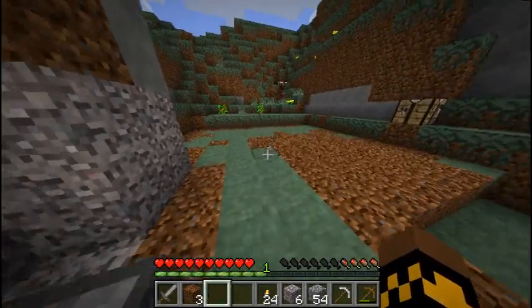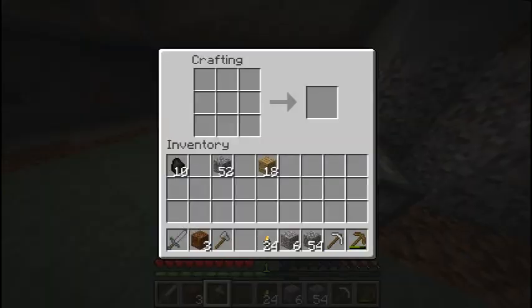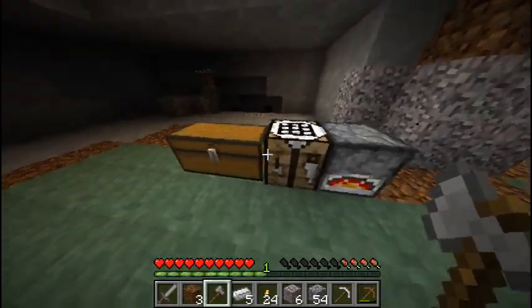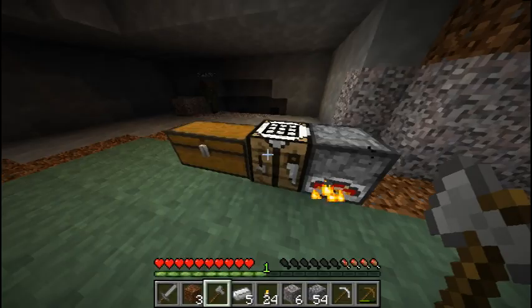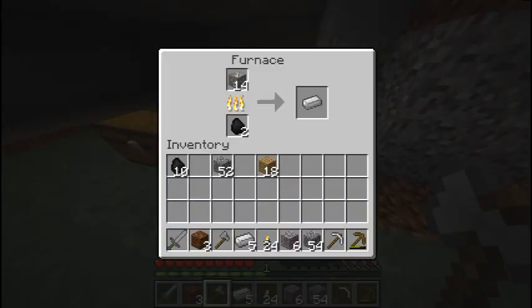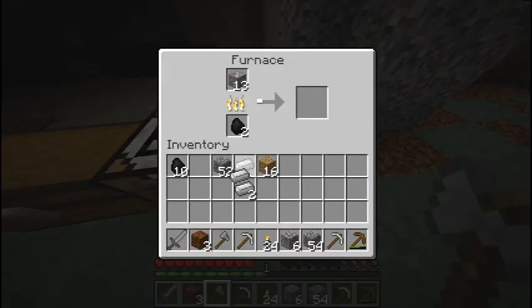Cody, did you already get an axe? I made myself an axe, yes. I'm going out to hunt and gather wood. Should I make iron swords, or iron tools first? I've already made an iron pickaxe. Iron tools first — iron's more efficient. Iron pickaxe. One more iron pickaxe.